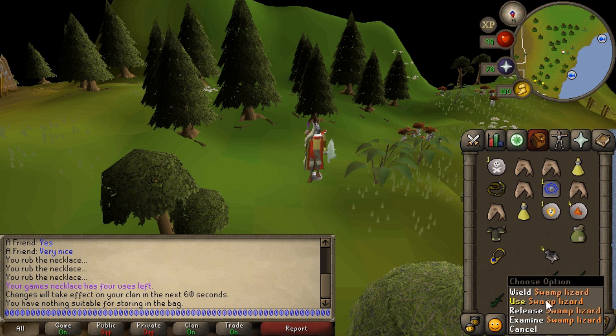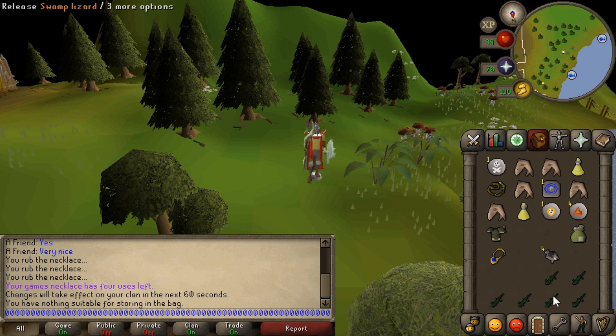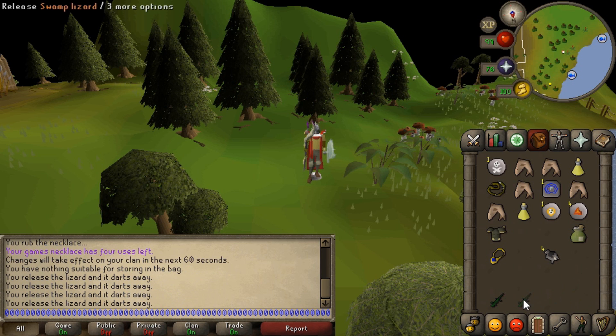But what about animals like the swamp lizard, because it does have a release option? Well, it does work. You can see at the top it becomes 'release swamp lizard,' so you can easily drop these.